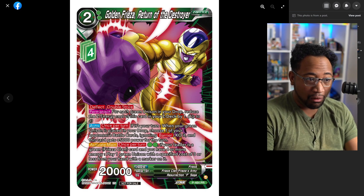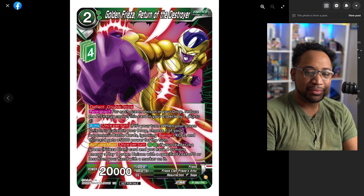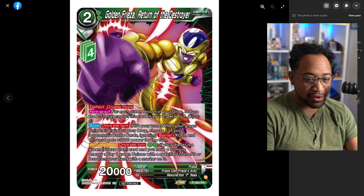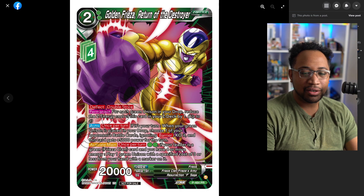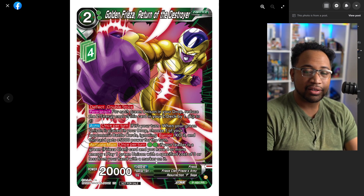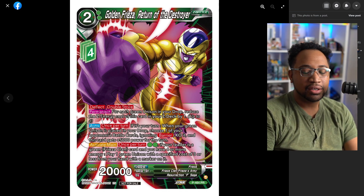Golden Frieza — Return of the Destroyer — is four Z energy. It has deflect and double strike. For each green unison in your drop, it reduces the energy cost by one, so effectively it can be a two cost. This is going to be green Cooler support for sure. Auto: if it's your turn when you're using this, place it in drop, choose one of your opponent's battle cards and KO it, and this gains 5k for the turn. So it's a 25k KO with barrier and green — not bad.